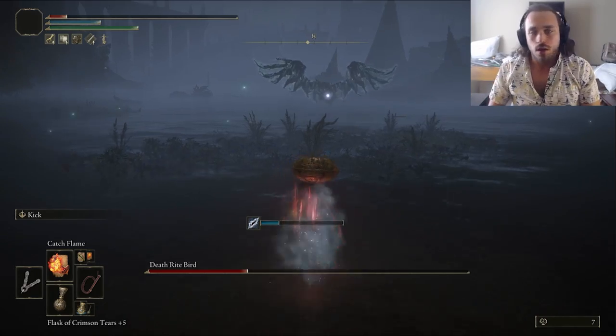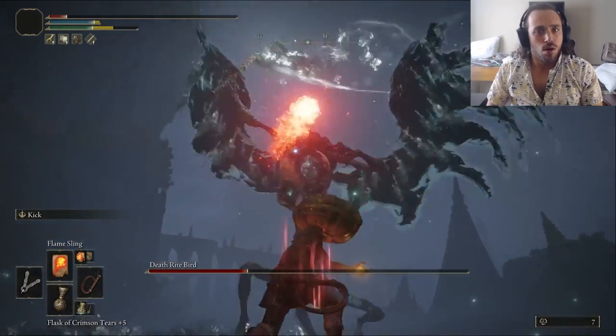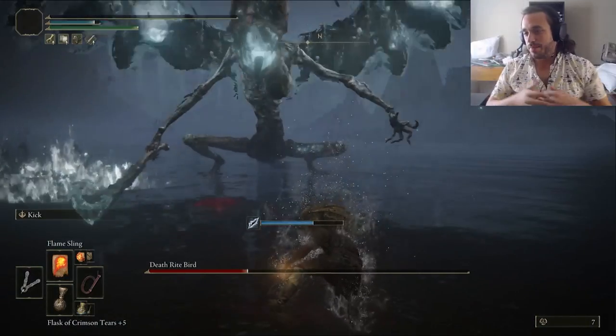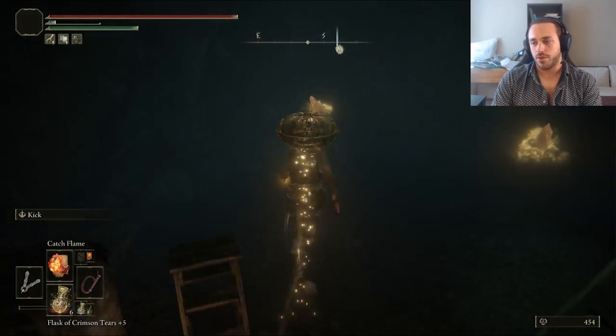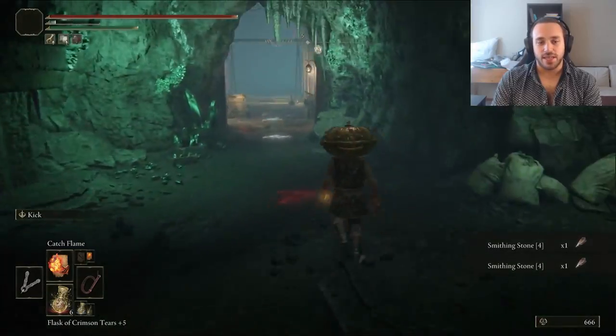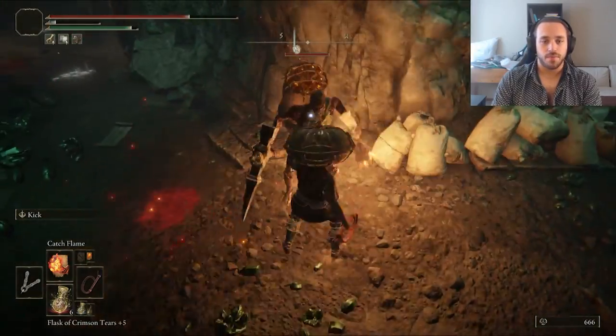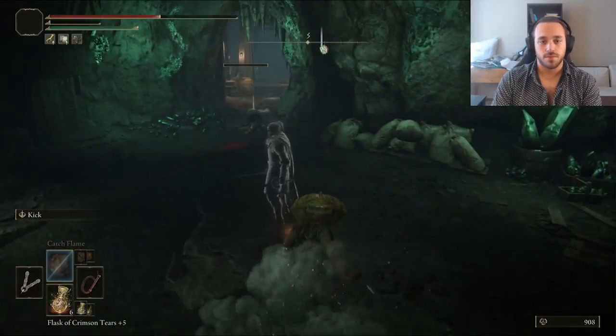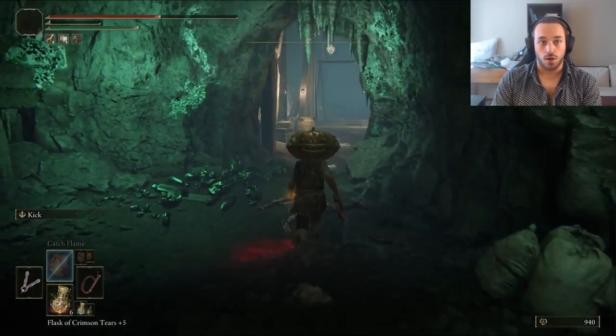Wait, I'm alive! We actually don't have enough intelligence or faith at the moment to cast the spell he drops, so let's go kill something easier. Maybe some trick-or-treaters. Climbing up the Ruin-strewn Precipice will give us enough smithing stones to level up our Soul Robber to plus 13 and get us into Altus. It's also always a good time for making fire miners explode.